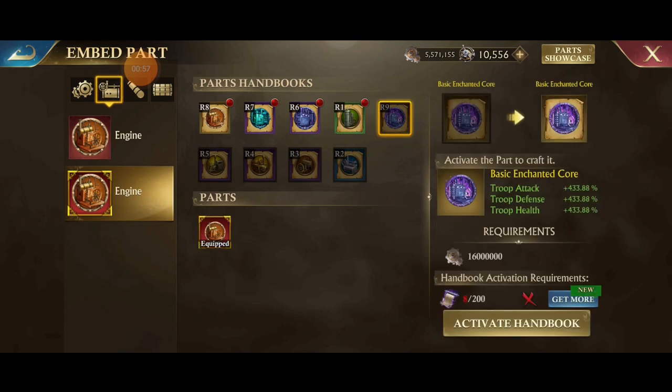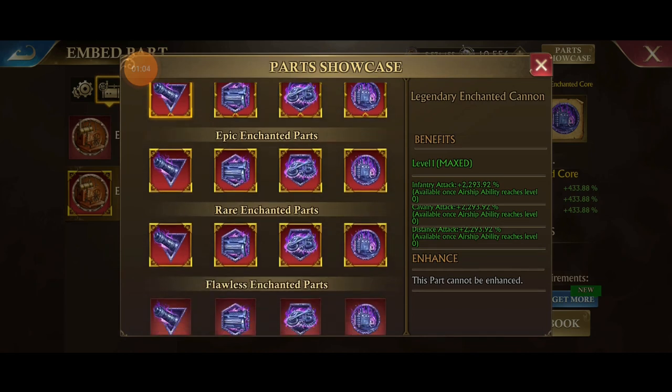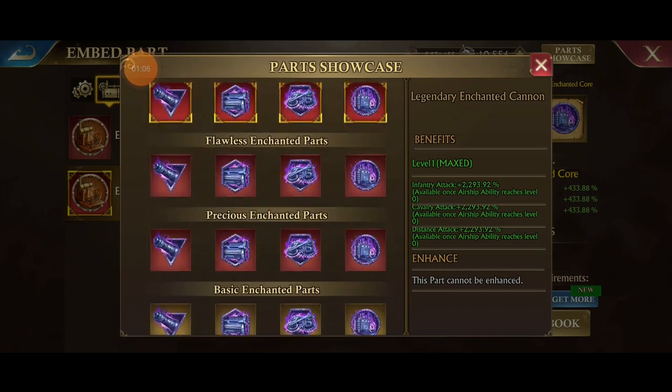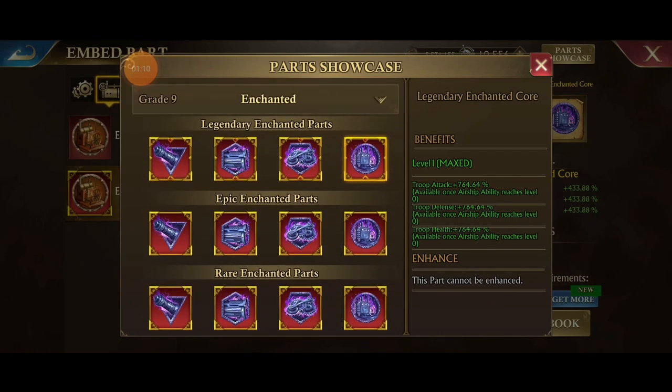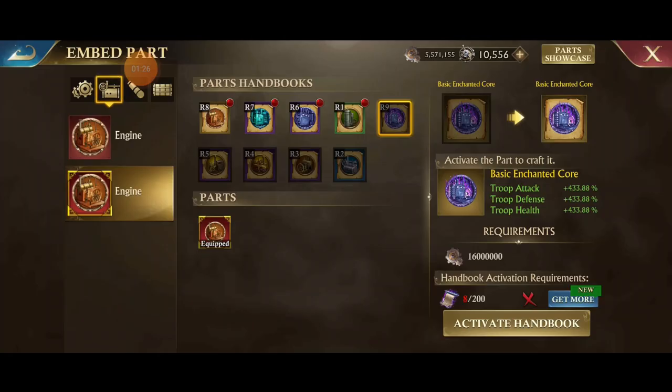I'm going to gain huge stats just for updating. You can look at the Parts Showcase on the top right, and that will show you how high they go from basic all the way up to the very top. Look at this — 764% for troop attack, defense, and health if you legendary max these out. That's just insane. And 22.93% for the other stats. Getting just these is going to negate so many of the older items.